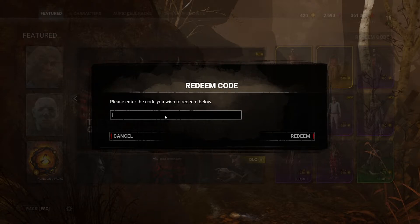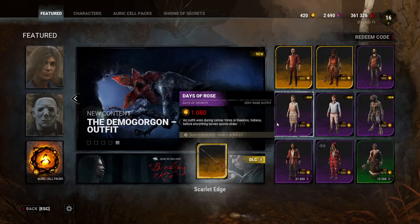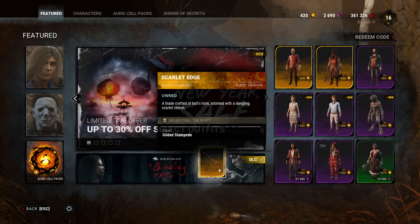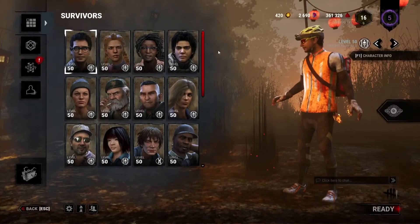The second code is for the Spirit and her sweet-looking katanas — they look very nice. Type in 'lunar new gear' and click redeem. And there it is — 'Scarlet Edge,' a weapon cosmetic, also part of the Gilded Stampede collection for the Spirit.